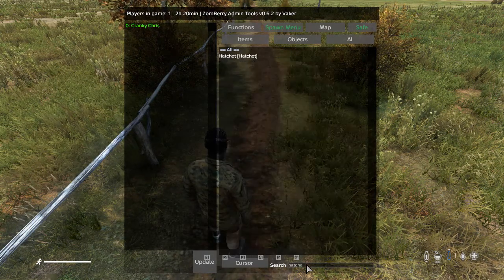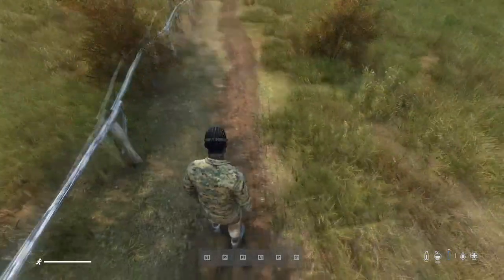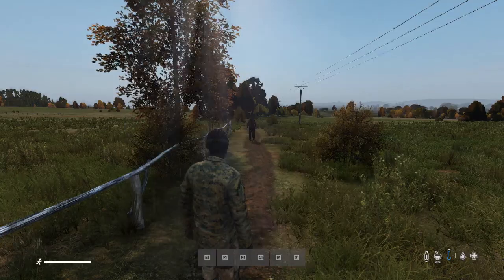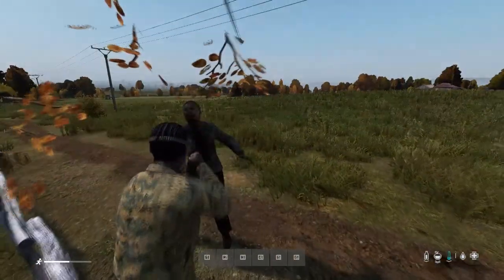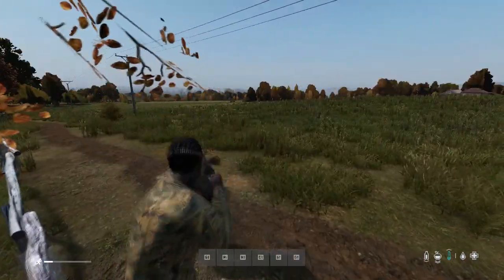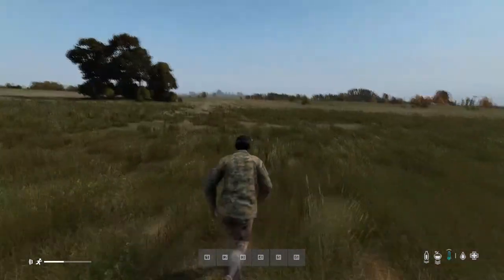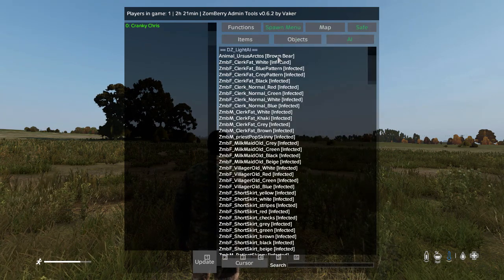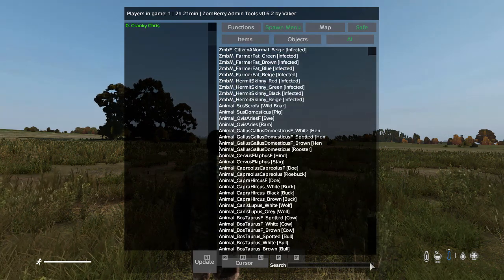Along with items, clothing, guns, and vehicles, you can also spawn in zombies and animals — cows, bears. If you want to play a joke, hide somewhere and spawn in a bear — that's available to you. The option is exactly the same: click the spawn menu, look for 'AI', then select zombies, bears, or whatever you want. Same with animals — cows, geese, and so on. We'll go ahead and spawn in an animal now.